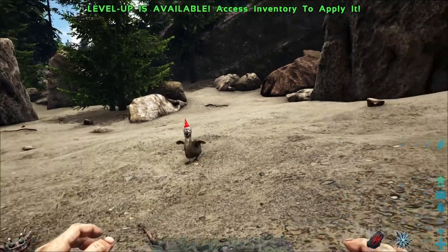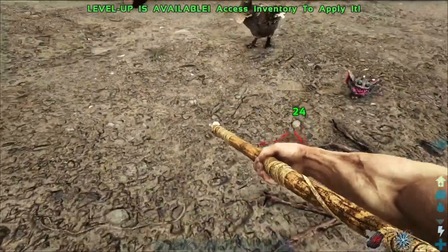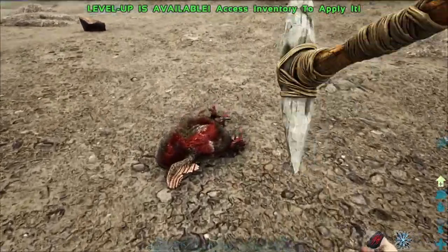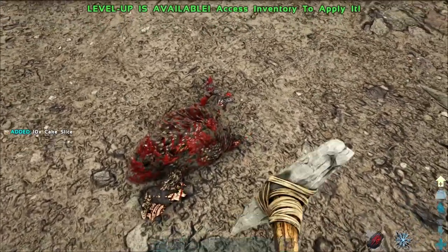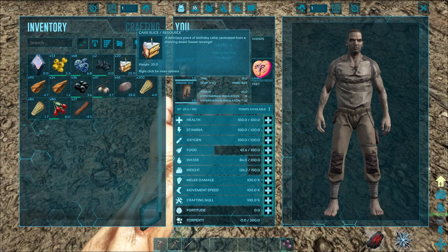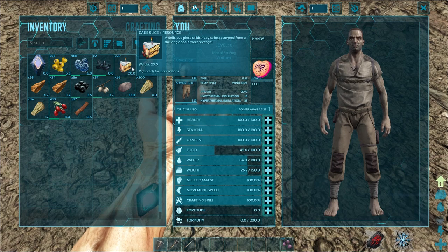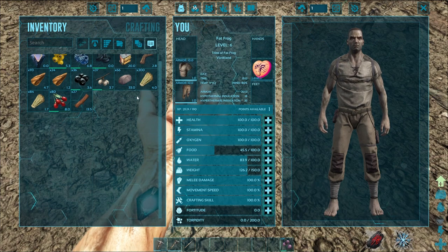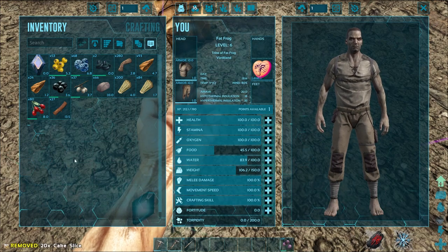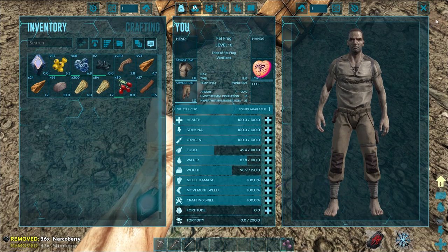I decided I better go after these party dodos and get some hide. But all we got is cake slices — what the heck? That's not doing us very good. 'A delicious piece of birthday cake recovered from a thieving dodo.' It's weighing me way down. I'm not gonna need these narco berries and stuff right away either.